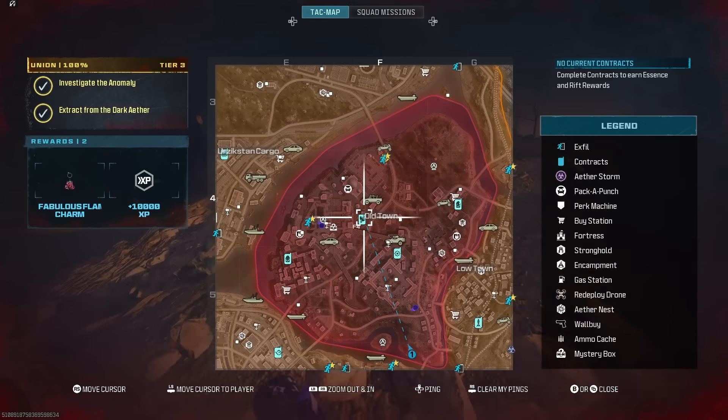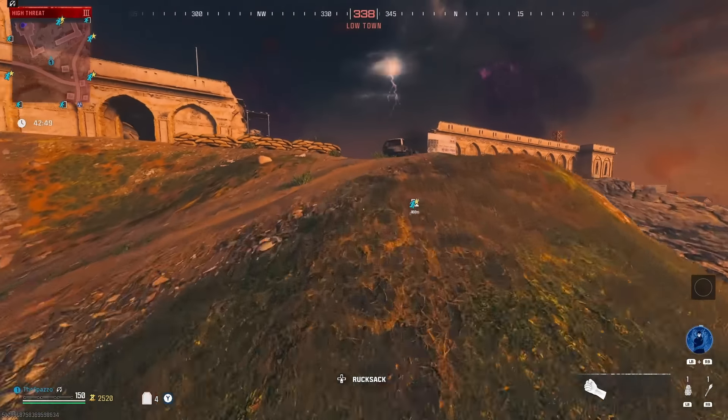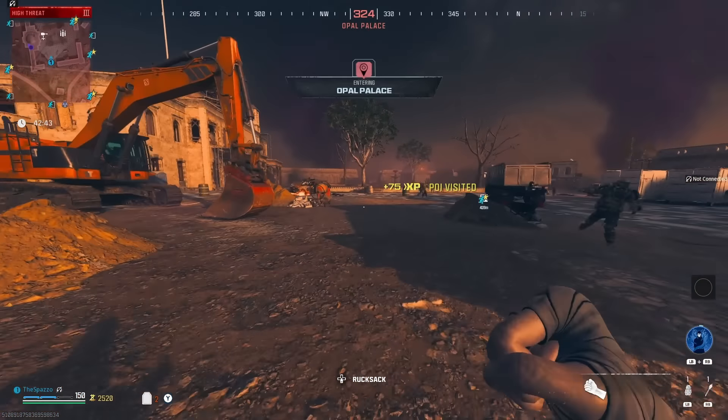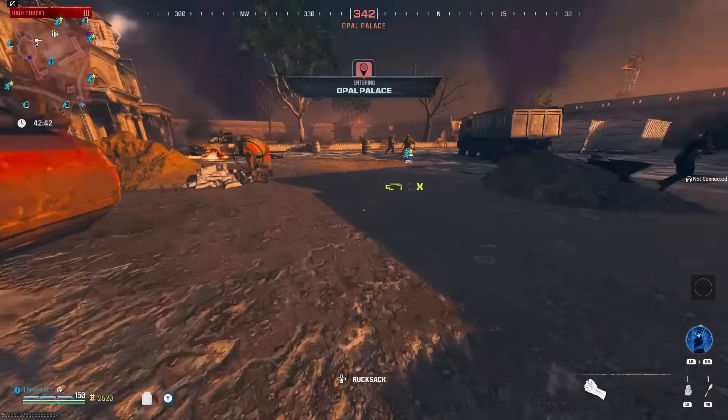As you can see, Deadwire attaches and it deals so much more damage to the zombies. Let's make our way to the outlast contract. There's a Wonder Fizz over there. We've got to be super careful because we don't have jug, though we do have a self revive which is good. We also don't have PhD. There's a crate over here we could loot — could be a perk in it, super clutch if it's a PhD. Speed Cola — I'll take it. Helps us plate up quicker for sure.